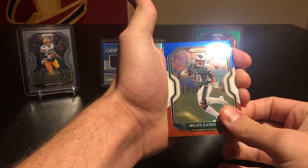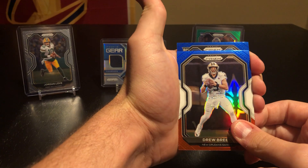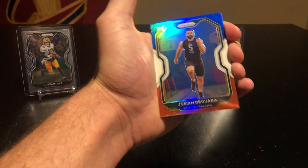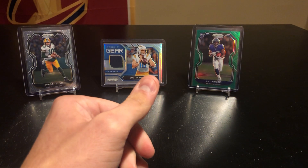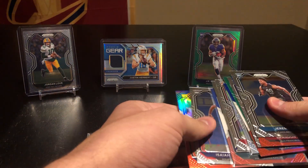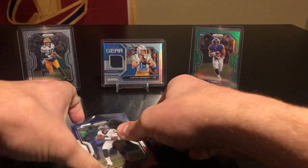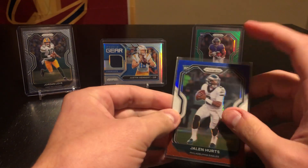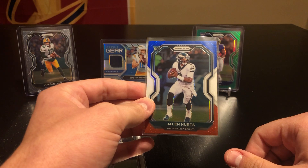Alright, final red white and blue: Miles Sanders, Drew Brees — and could we end it strong with a rookie? Josh Deguara for the Packers. Not a crazy ending there, but definitely happy. Had some good pulls — the CD Lamb and then of course the big one: that red white and blue Hurts is definitely a good pull. Happy about that. Alright guys, well once again thanks for watching, and until next time.